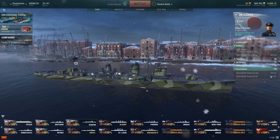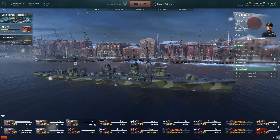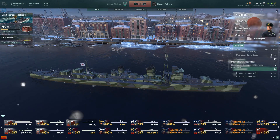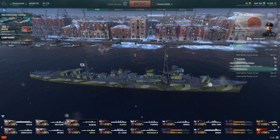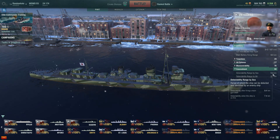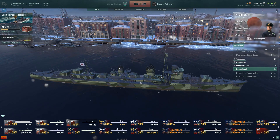The concealment rating on this little ship is 98. 5.4 by sea, 3.1 by air. And when you fire your guns, your main battery firing range is your maximum concealment limit. So basically you add 4 kilometres. You really need to be sure of what is around you before you fire the guns.